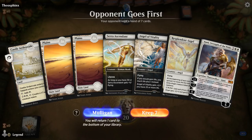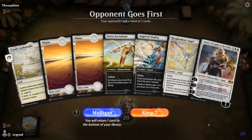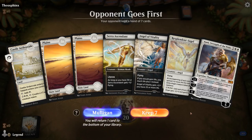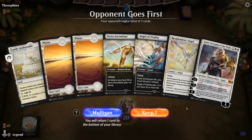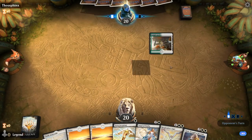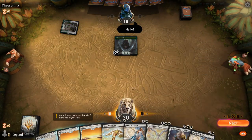Game 3, we're on the draw. The hand is not great since we're missing Bishop of Wings to really turn it on, and Serra Ascendant is more of a payoff than an enabler without Bishop of Wings or a Soulwarden to start gaining tons of life. Then again it's not a terrible hand — it has mana and spells. We'll keep. Best draw would be Bishop of Wings, but an early Ajani's Pride Mate could also be good.